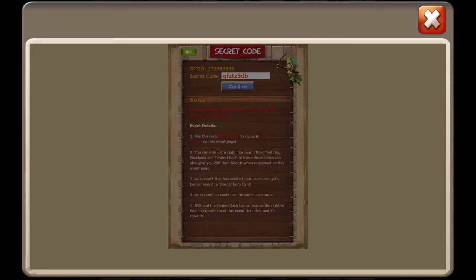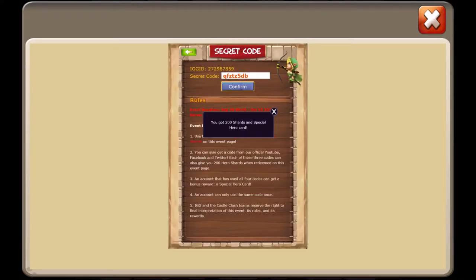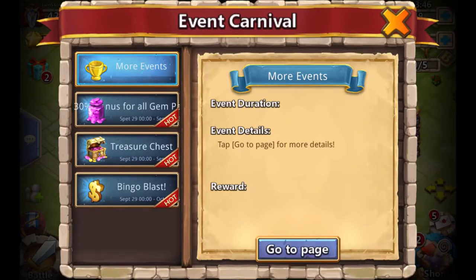If you type these codes in you'll get 800 shards, which is awesome, and 2 special hero cards. You never know, you might get a Cupid or a Pumpkin Duke.